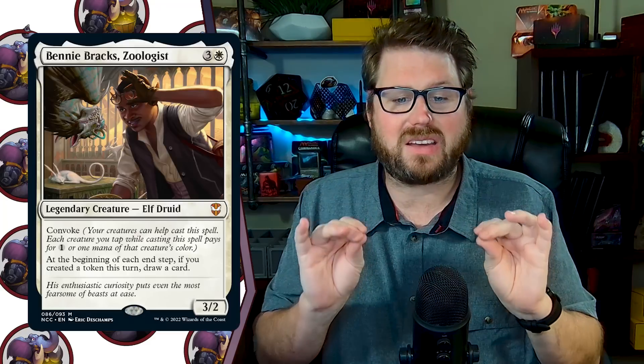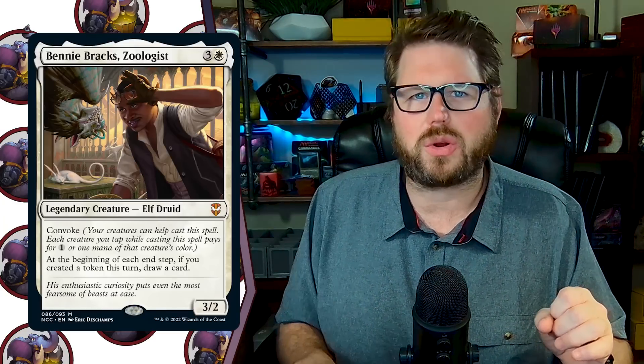Let's get back to the really solid card draw we have in white. Benny Brax, Zoologist: three and a white for a 3/2 Elf Druid. It has Convoke, so this could very easily just cost you a white mana to play. At the beginning of each end step, if you created a token this turn, draw a card. There are so many white cards out there that can just throw a token onto the battlefield, and on your opponents' turns too, so you could be drawing multiple cards a turn. I don't think it's that hard to make a token.